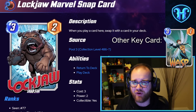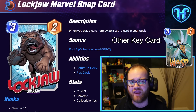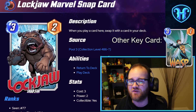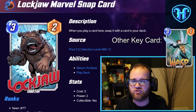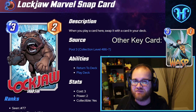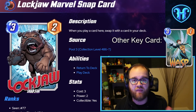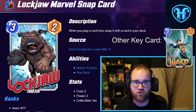Up next, we have one of the goodest boys Marvel Snap has to offer in Lockjaw. When you play a card here, swap it with a card in your deck. This allows you to turn extra little things into extra big things in a way that is very fun and satisfying. The thing I really enjoy about Lockjaw is that Marvel Snap's small deck sizes often make this card — which has variance by design — be calculated in a way. You can look at the cards on the board and in your hand and know that your odds of getting a particular outcome are within a certain range.